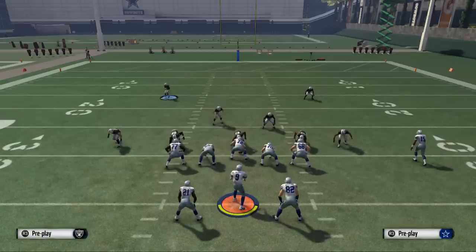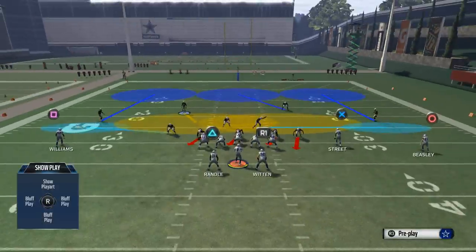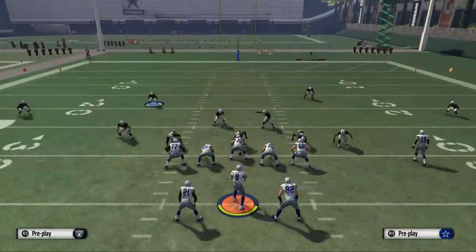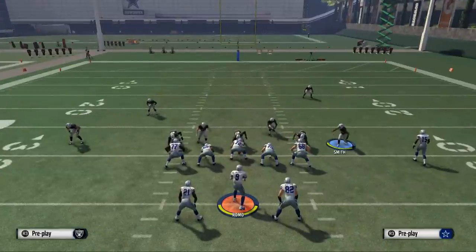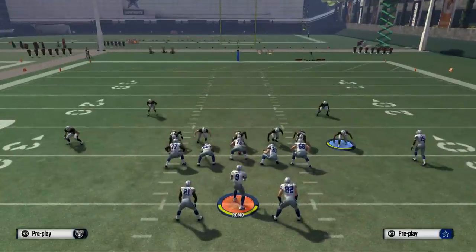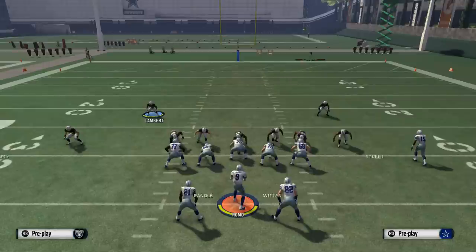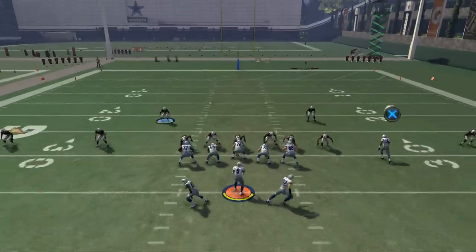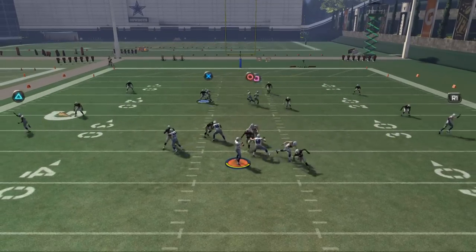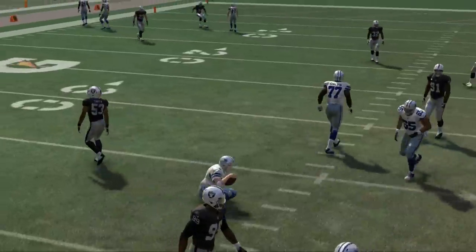Another play I wanted to talk about is the Cover 3 Buzz Show 2. Something I've been doing with this play is base align, show blitz, and then crash my line to the left — I don't think I talk about this in the guide at all. What you get is a nice matchup on the outside. Then I globally re-blitz my right outside linebacker, Malcolm Smith. Watch what happens — I get a one-on-one. Let me show you the replay.